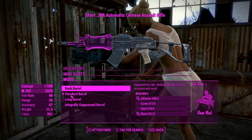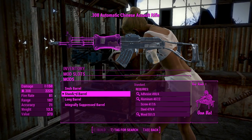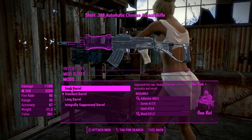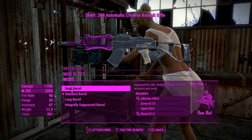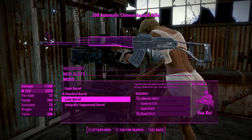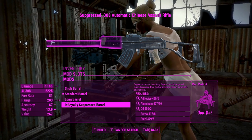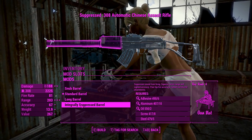Next up for the barrel: if you want to keep this like it was back in Fallout 3, changing the barrel probably isn't advised. You've got a snub barrel which will improve fire rate and reduce weight, though with inferior recoil making it a little bit hard to control. Alternatively, a longer barrel gives you more damage, less fire rate, and more range. And if you want to make this look more like an AS Val, there's an integrally suppressed barrel, which is actually kind of cool.